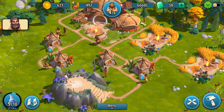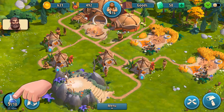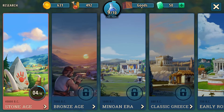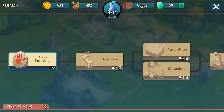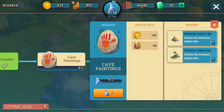You can access your research screen by tapping the lab flask icon in the bottom left corner of your screen. There you can view all currently available ages of mankind that you can go through, starting with the Stone Age. Tap an era of your choice to preview the available technologies, their costs, and their advantages.